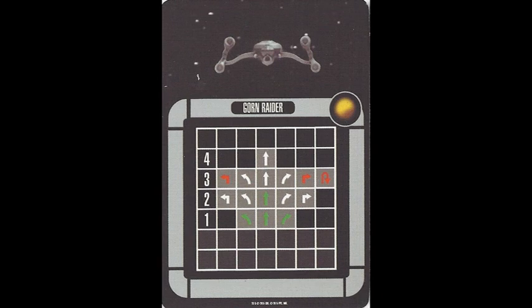The Gorn Raider has a maximum forward speed of four. Hard three maneuvers are red, and the come-about three is also red. It does have four green maneuvers to clear the auxiliary power tokens if needed.